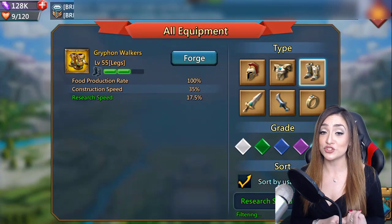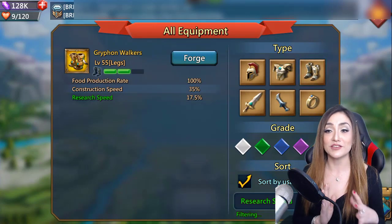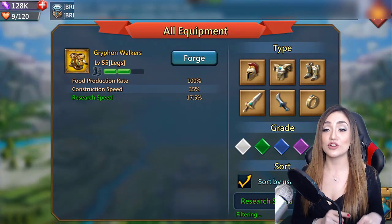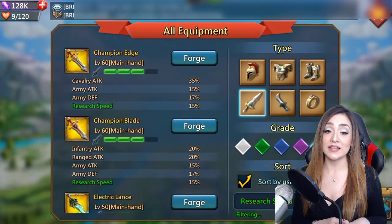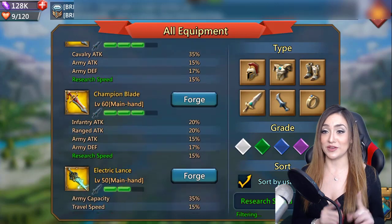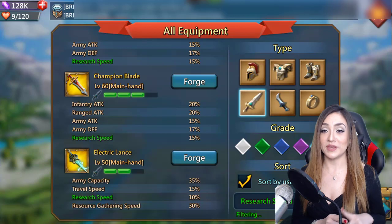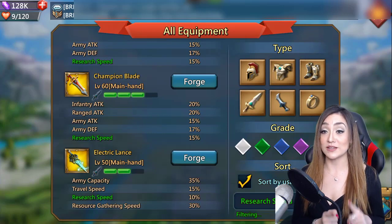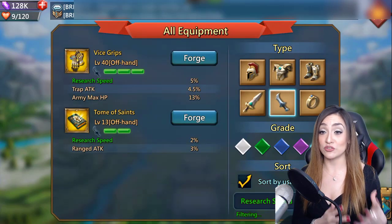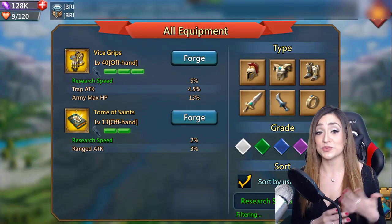Griffin walkers, however, are pretty amazing because they not only improve your research speed at 17.5% but also give you construction speed. When you're thinking about being efficient with speeds, griffin walkers are definitely something you should invest in. For main hand, I definitely do not recommend the champion blades if your focus is research speed — those are champion set equipment, you're getting them to fight, not for research buffs. The electric lens, however, is a really good main hand research-focused gear to have.